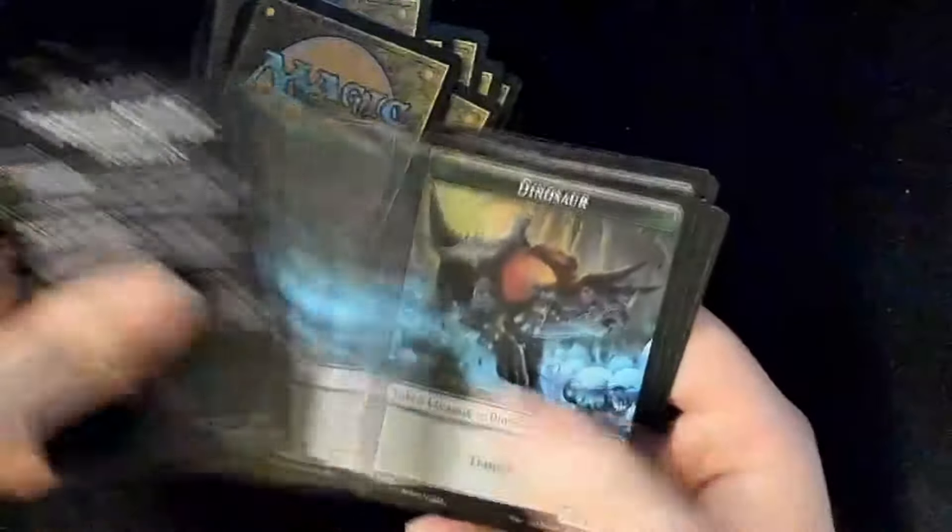We got tokens: elephants, dinosaur, beast, copy, the Monarch, City's Blessing, and on the flip side — dinosaur. A lot of dinosaurs, good lord. We need to have a Dino Riders deck.